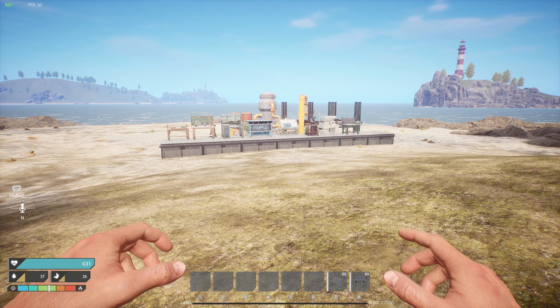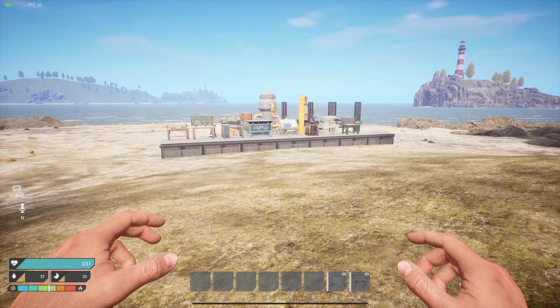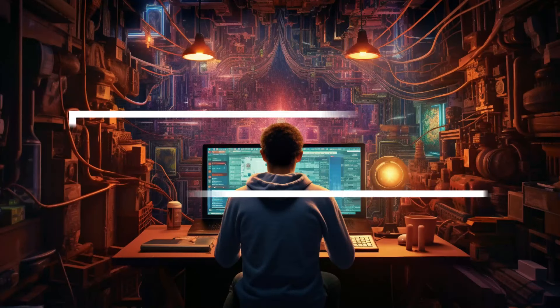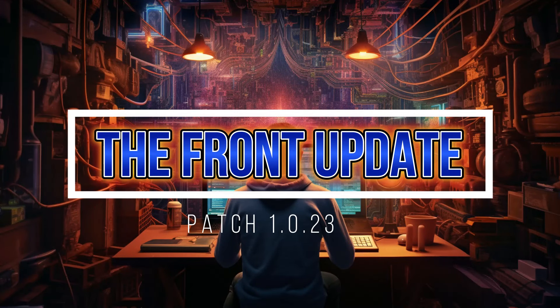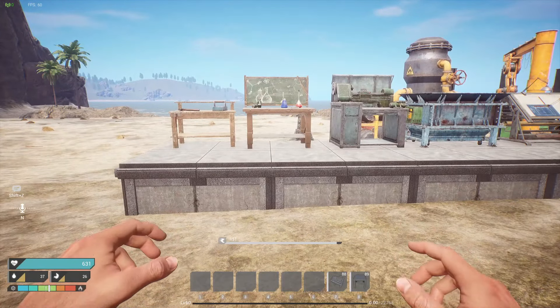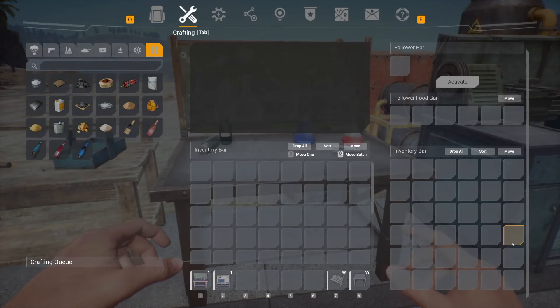Patch 1.0.23 is out, and while there are two new items, the big thing in this one is the optimization they've put into the game to help fix stutters and frames per second. Just like always, at the end we'll show you all of them, but first let's jump into the first major item we're excited about: the optimization.